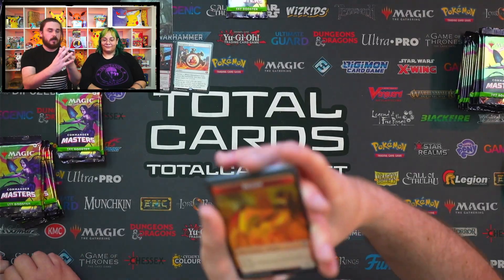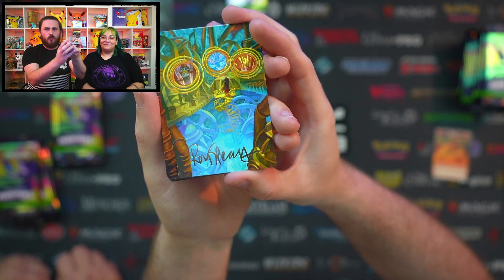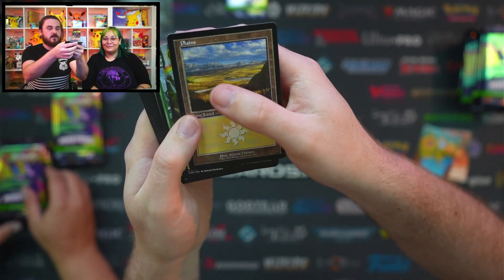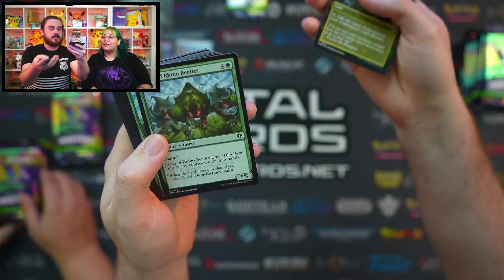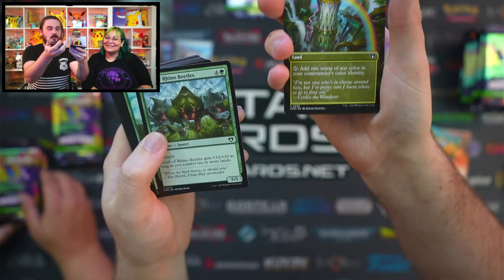So my first pack, let's go. We've got a dragon and it's on the back. Oh wow, I love the shine dots — that looks insane. Maybe this pack's not too bad. We've got a planeswalker. Command Tower — oh, that's such a pretty Command Tower. I love them all. I love the little rainbow there.